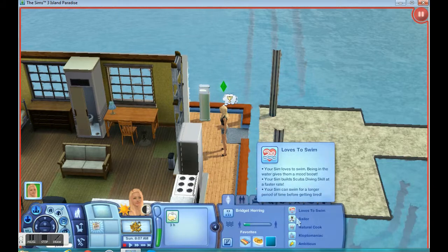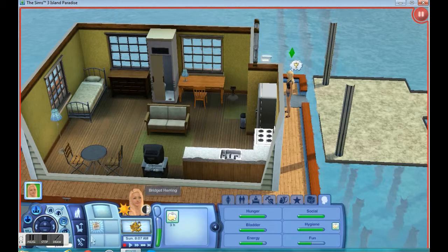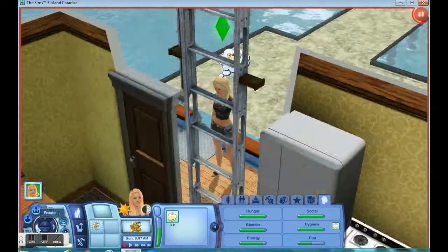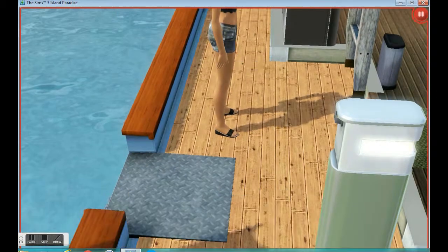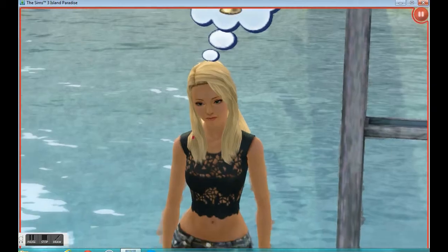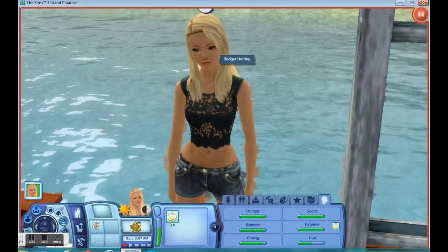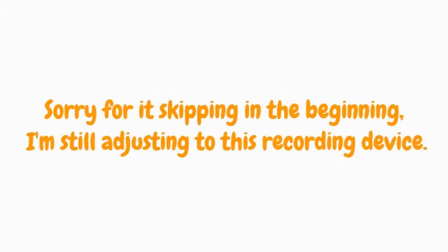She's leaving for 30 days. She loves to swim, she's a sailor, a natural cook, a kleptomaniac, and she's ambitious. She needs some extra ka-ching, so obviously she has to be a klepto. All right guys, this is where I'm going to end it. Hope you enjoyed — leave a like, subscribe, and hopefully I will be able to put up some more videos. Let's show my sim — this is her, this is Bridget. Everyone say hi to Bridget! I guess this is goodbye and thank you guys for watching. Bye!